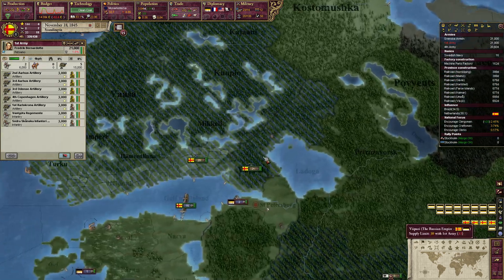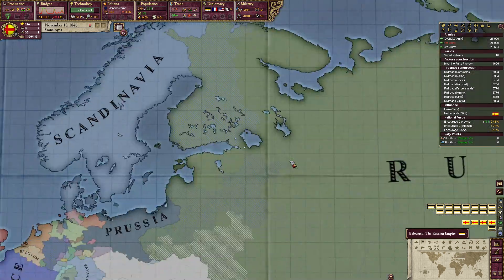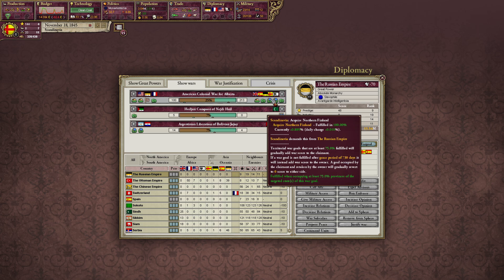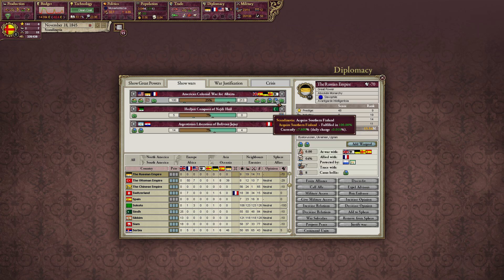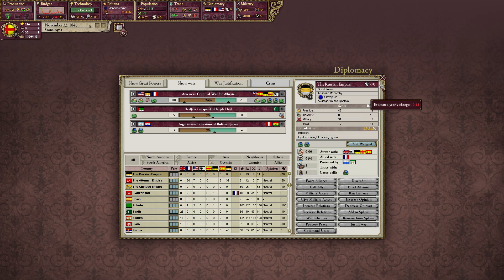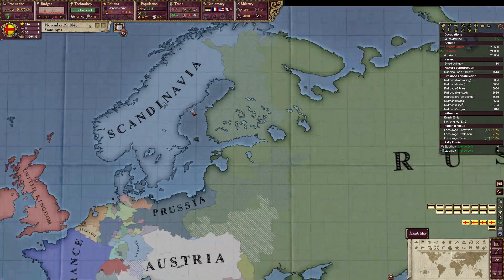Now we have everything sieged. We acquired Northern Finland and we have Southern Finland, so over time we are now getting war score. Let's hope we are going to win this war — but it looks like we are losing.